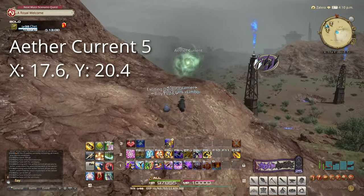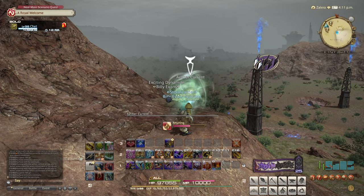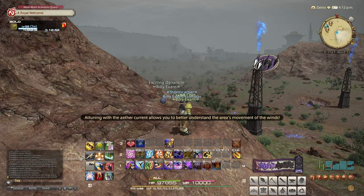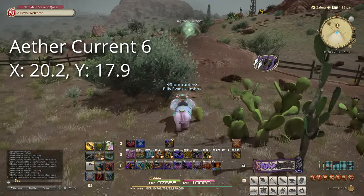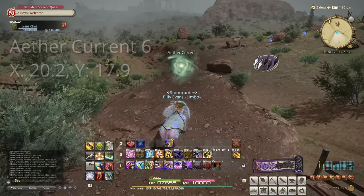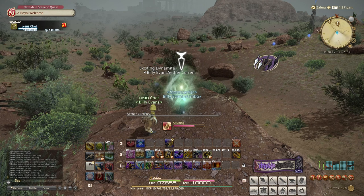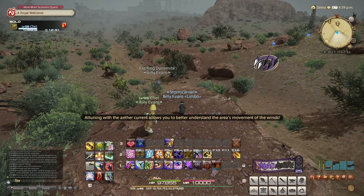Our fifth target is at 17.6 by 20.4. This is on the mountain just east of the Springs Aetherite. Our sixth target is at 20.2 by 17.9. This is northeast from the last Aether Current, south of the track switcher at Shalawani Station.